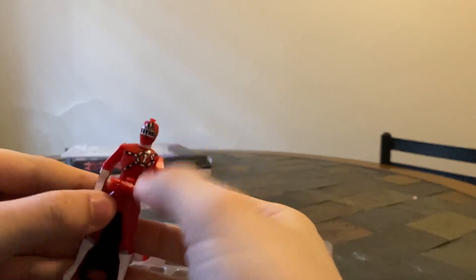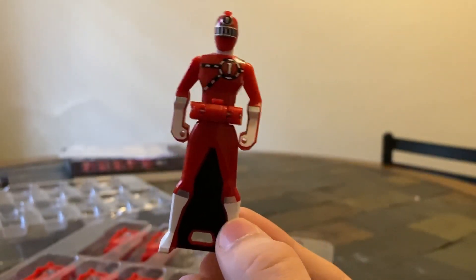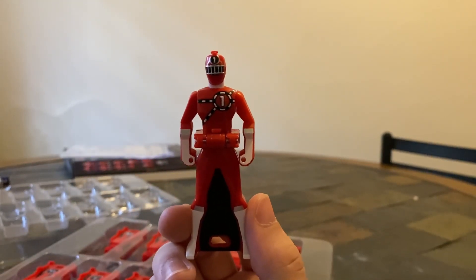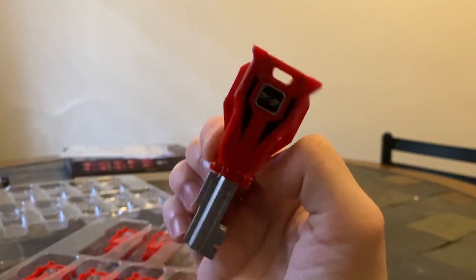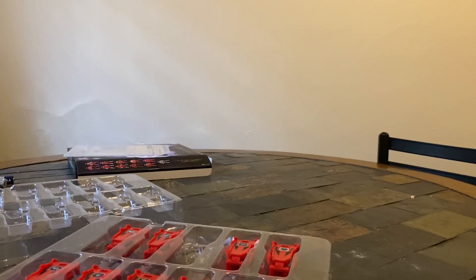One of my favorite Sentais is ToQger, so you got ToQbichigo here. Looking very, very good — I love the detail there on that helmet with the black and silver. I think these have more paint on them than the other ones, probably because these ones are newer. Push the button and you got the ToQger symbol. It looks like the Q on mine isn't really printed properly, but I have mine displayed standing up anyway, so I don't really mind.